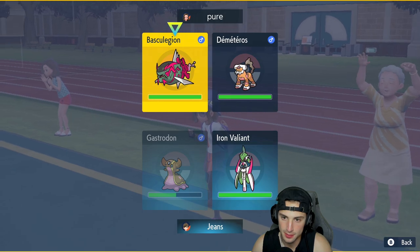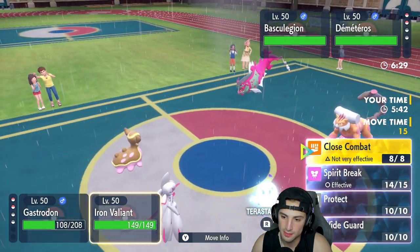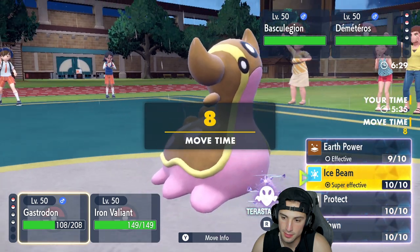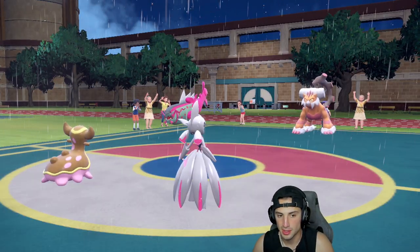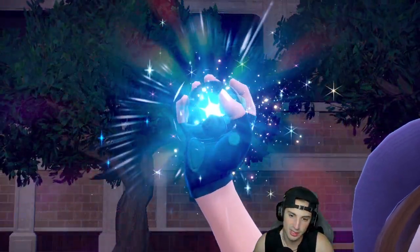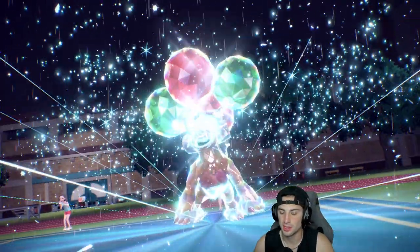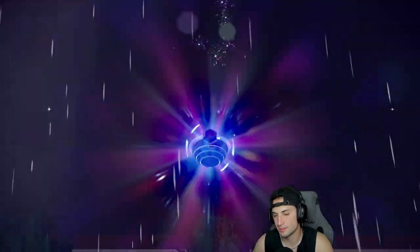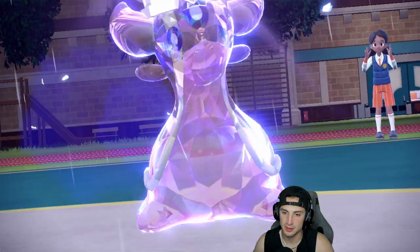Actually I can one-shot Bascule Gon if I land this, so I'm going to go for it. I'll Tera Ghost on Gastrodon. They're going for Rock Slide which kind of hurts. Landorus is still Flying type after Tera, and we're going into Ghost typing which really doesn't help us. I feel like changing to a different typing could have been big to throw off our opponents. Maybe I should have changed it into Iron Valiant, or maybe I should have just used Yawn.